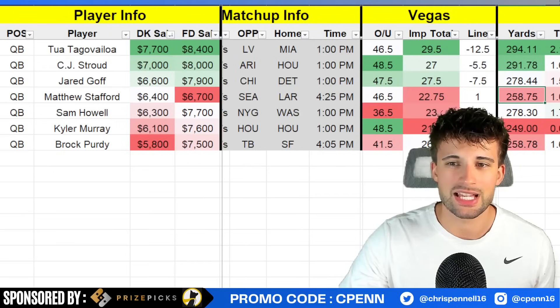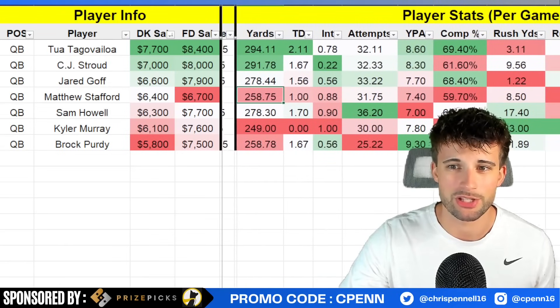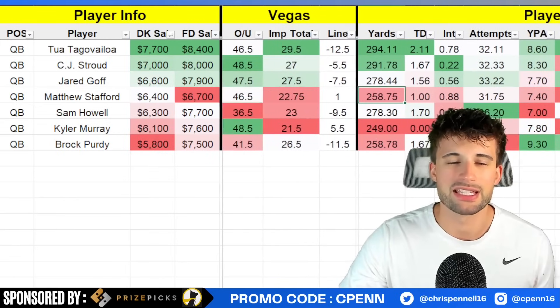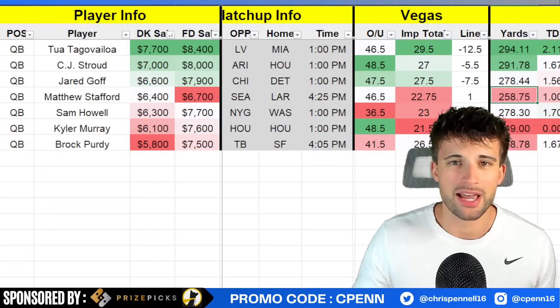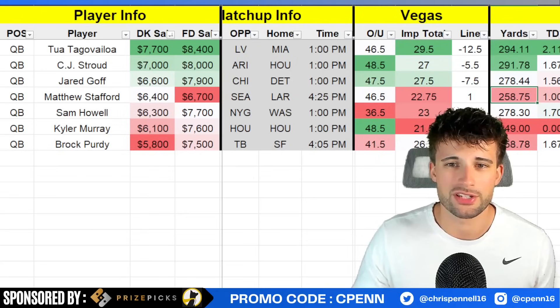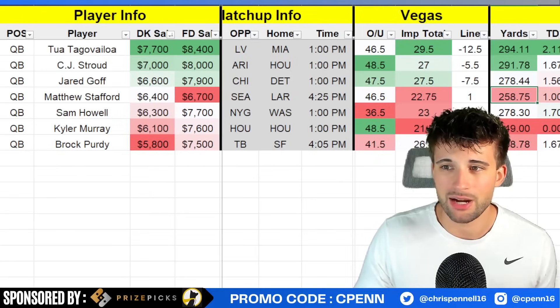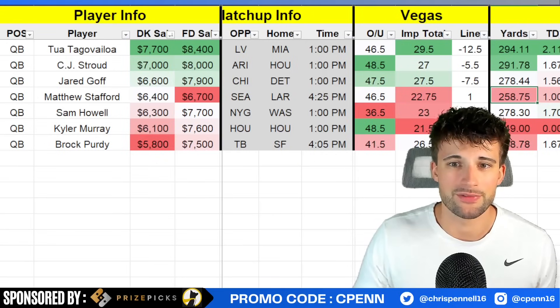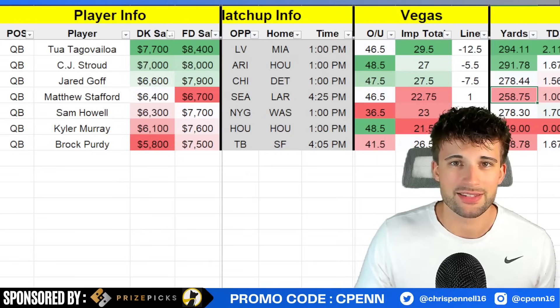Jared Goff of the Detroit Lions has been balling out this season. It's a really soft matchup versus the Chicago Bears, who are currently 27th versus quarterbacks, meaning they're allowing the sixth most points per game to the position, throwing the ball over 33 times per game. He's got Amon-Ra St. Brown out there, Jameer Gibbs out of the backfield, and this offense has been humming. The 27.5 implied team total is solid, and the spread did drop — I believe it was at 10 points earlier in the week, now it's at 7.5. Justin Fields is expected to be back, which is good for the Chicago Bears to at least keep the game somewhat close. We have seen Detroit struggle versus mobile quarterbacks like Lamar Jackson, so I'm hoping it's a closer game, and if it is, there's a ton of potential for this Lions offense especially in the passing attack.